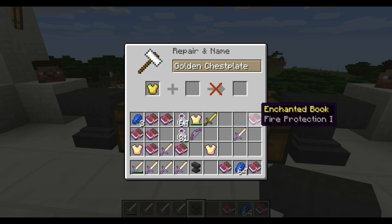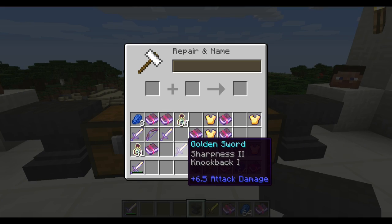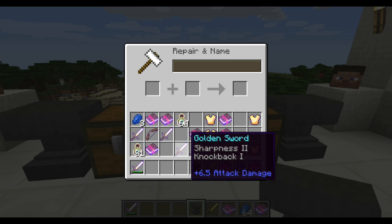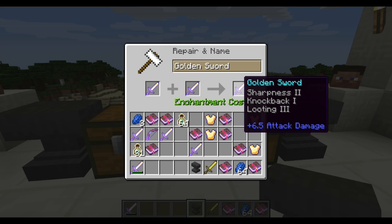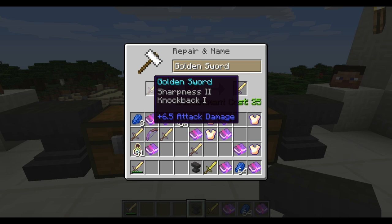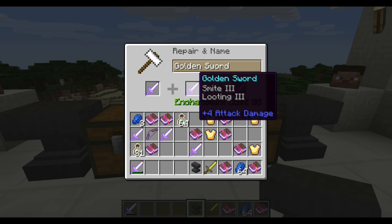There is a way to combine enchantments. It has to be the same sword — obviously it has to be golden if it's golden. If you have a sword with Sharpness and Knockback, and another sword with Smite and Looting, you throw those in and you end up with Sharpness, Knockback, and Looting. You lose the first enchantment on the second sword — I don't know why this is, but that's just the way it is.